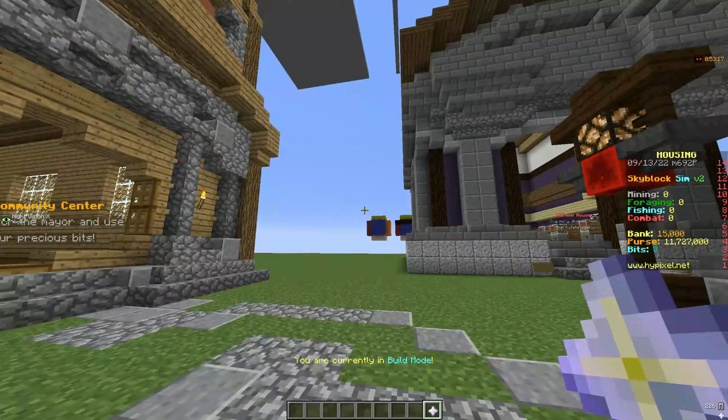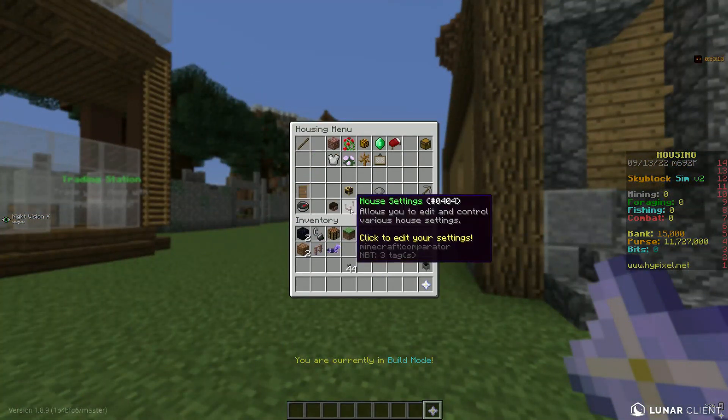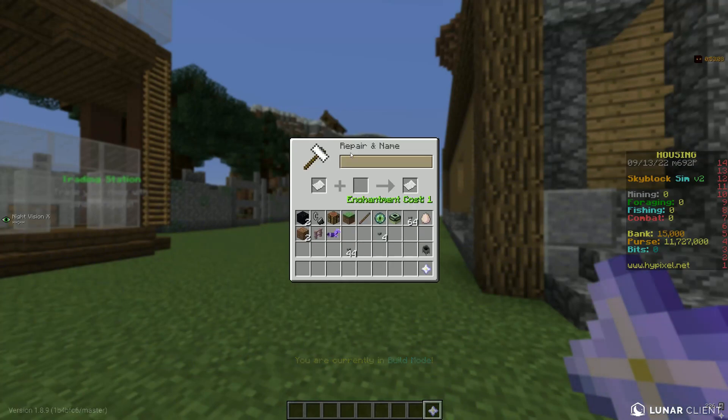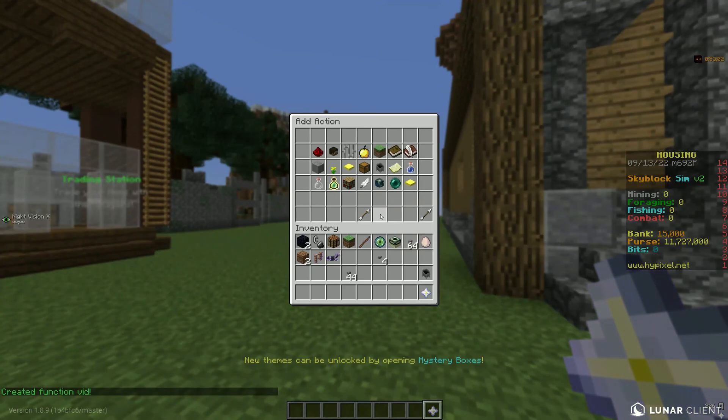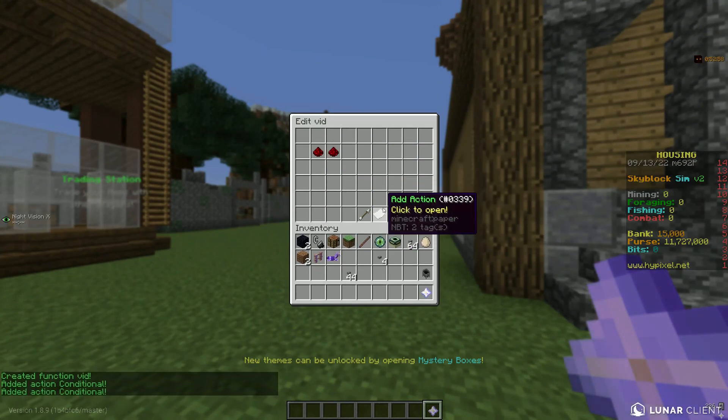First and foremost, let's talk about functions. In short, functions you can find in the house settings menu, and you can create basically different functions. When you create one, it'll ask you for a name — I'm just going to name mine 'Vid'. And you can add actions; for example, you can add many, many conditionals.